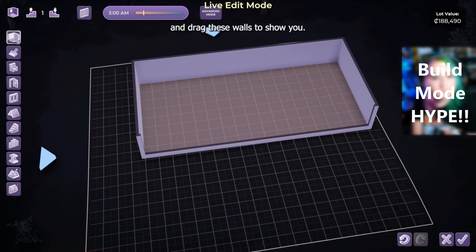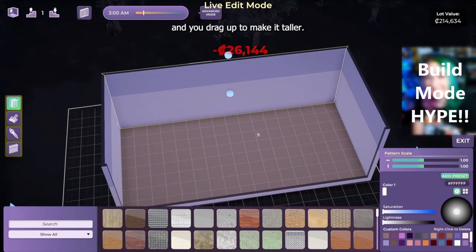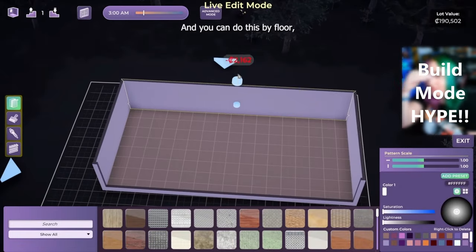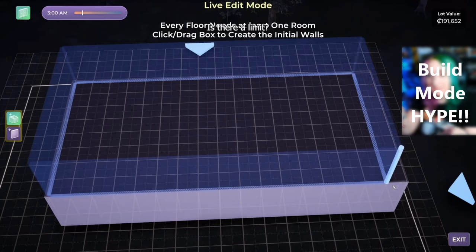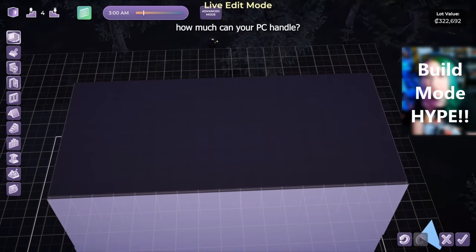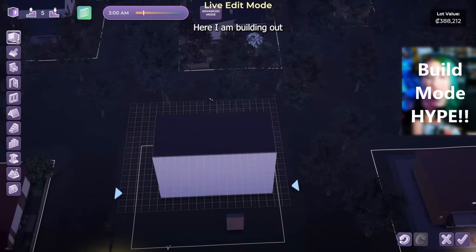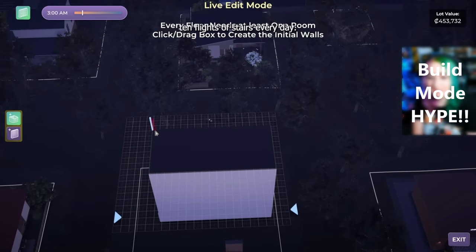Wall heights are also super customizable — there's not just short, medium, and tall, but different levels at every height for each floor, so you can make one side just a little bit taller or shorter, which would be great for modern builds. There is no limit to how many floors you can go up, so we're going to have to test that. It's just how much your PC can handle — the more things you add, the more levels and complexity, the harder it'll be to run. So be careful when building; don't make skyscrapers everywhere unless you have a really strong PC.